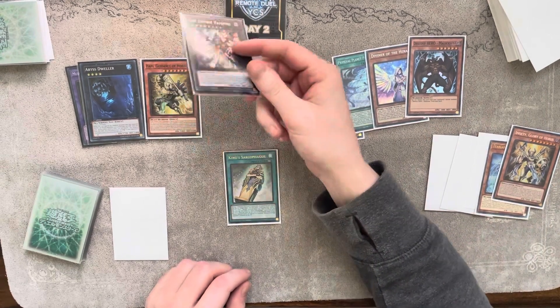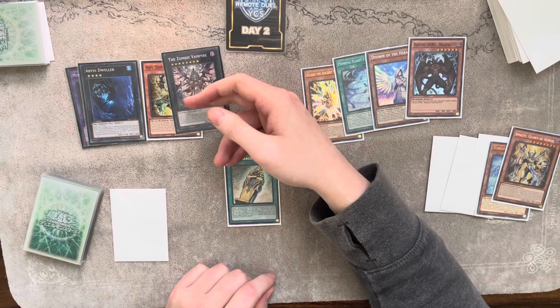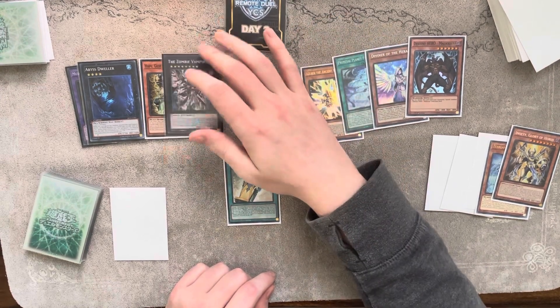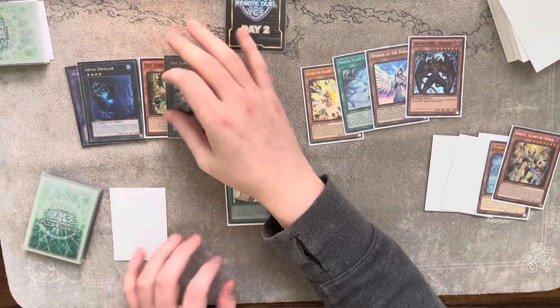Zombie Vampire is a very powerful card, especially in mirror matches, because you can summon back what you mill from your opponent as well. So if your opponent mills something like a Diviner, you can take that. And obviously, Dweller is just insane in the Tearlament mirror match.